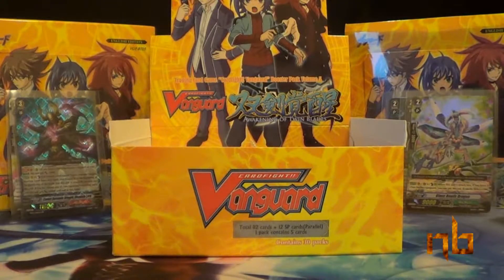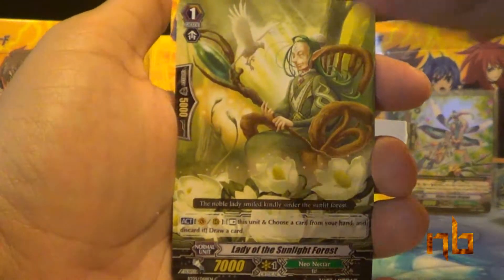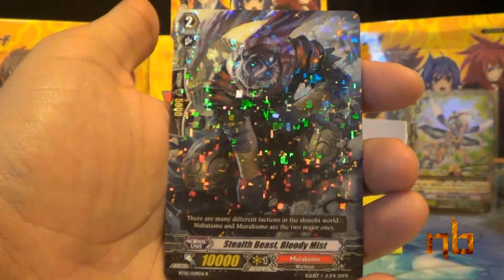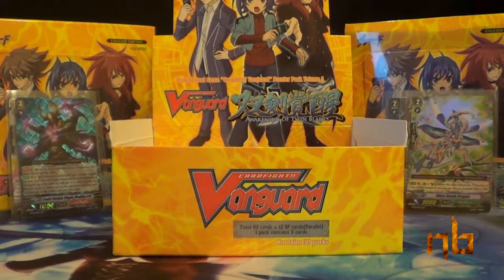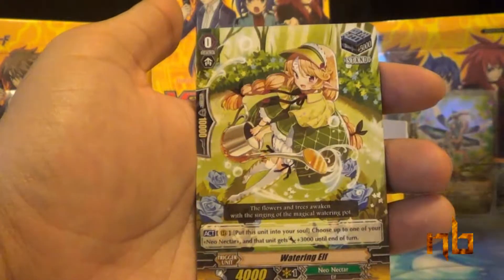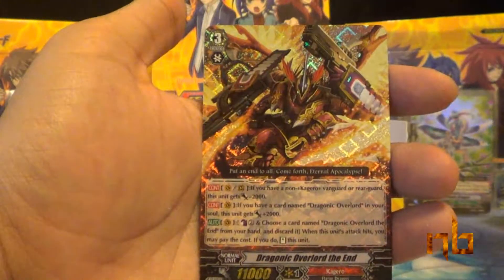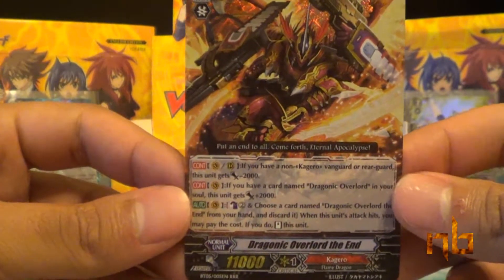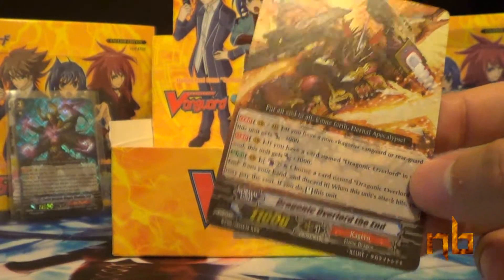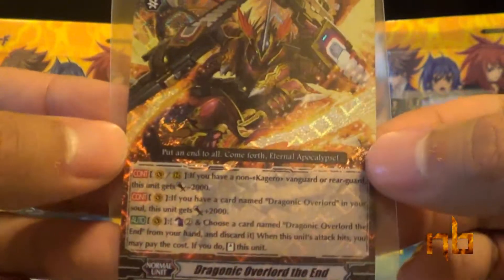Next pack: Lady of the Sunlight Forest, Doombringer Griffin, Powerful Sage Byron, Silent Sage Sharon, and Stealth Beast Bloody Mist. Then: Spiritual Tree Sage Irminsul, Battle Maiden Tagitsuhime, Watering Elf, Stealth Beast Cat Rogue — and there it is — our second Dragonic Overlord The End! That is the duplicate triple rare that we want. That is sweet.